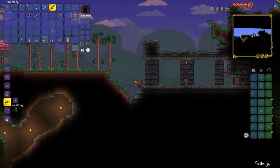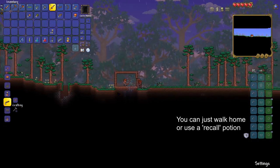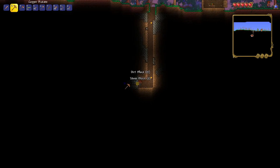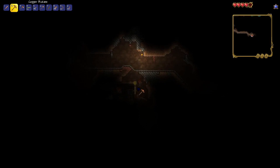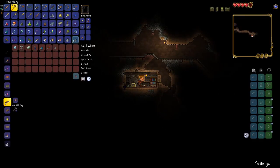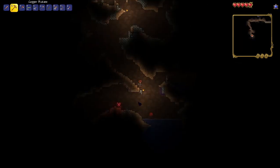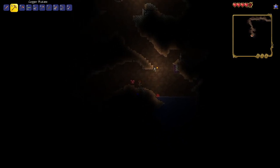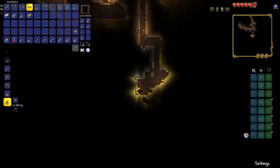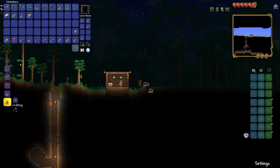Once you reach danger, return to your base or a cave nearby, and start to dig down to find ores, underground chests, and heart crystals, which will permanently increase your health. Return to your base using ropes or a recall potion, and build a furnace to smelt your ores and an anvil out of iron bars.